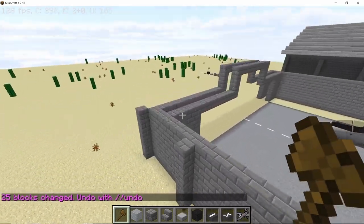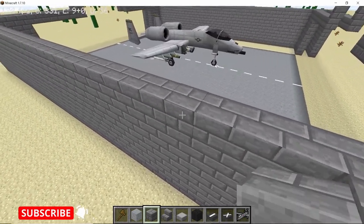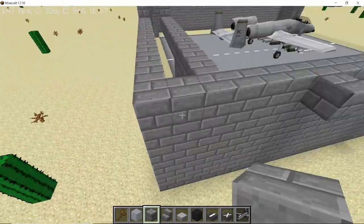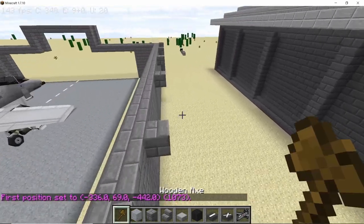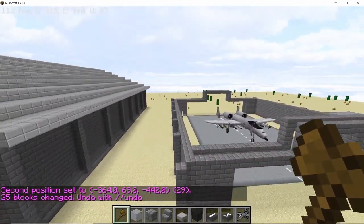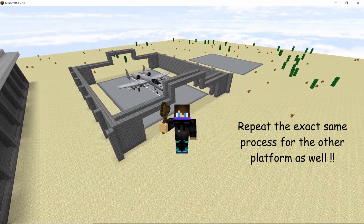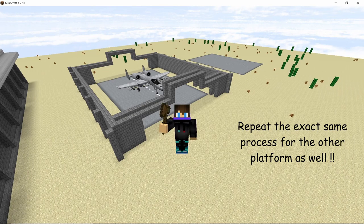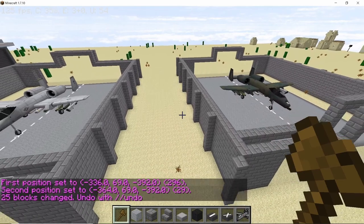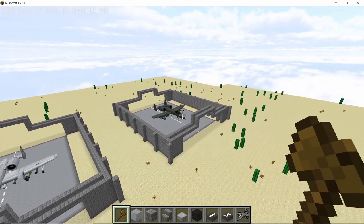If you did this correctly you should end up on the other diagonal end of the hangar. That's one side done — let's do the same for the other side as well. With this we have completed one of our hangar bases — the base of it anyway. Now repeat the same process for the other hangar base as well. Both of the hangar bases are now complete.